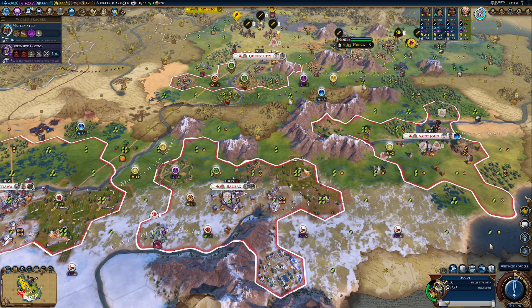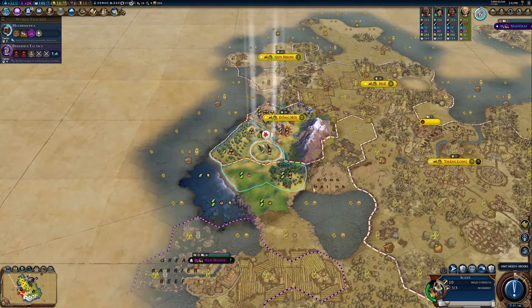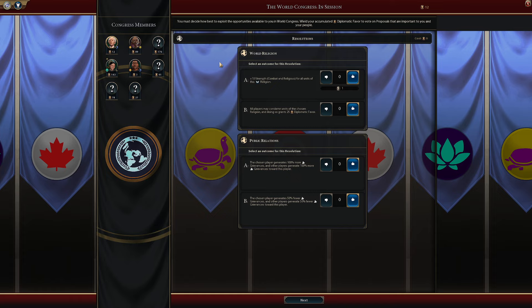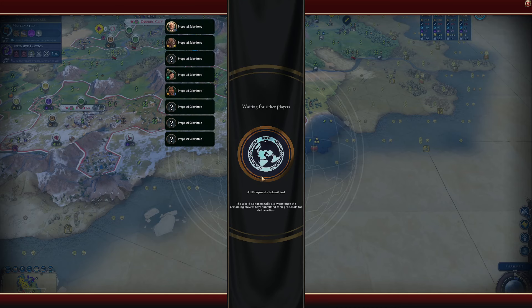Nazca lines — receive a relic every time you discover a new natural wonder, earn 50% faith from all relics — not bad. Your districts on or next to coast or lake tiles provide plus two culture — that's actually quite nice. I'll attempt to steal that city-state. These two would count towards it if it's coast or lake tiles, but my districts aren't really in the coastal region. This brings our amenities up to bare minimum, and we are slowly pushing up with science and culture, but we're still kind of struggling in the grand scheme of things.